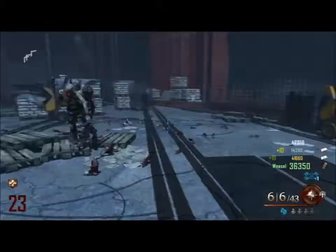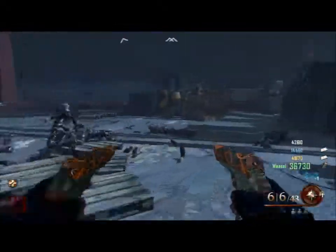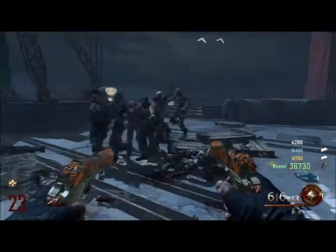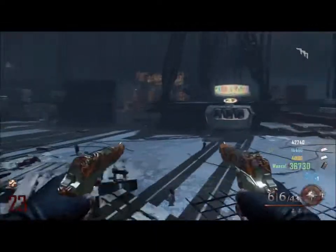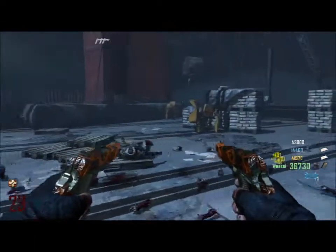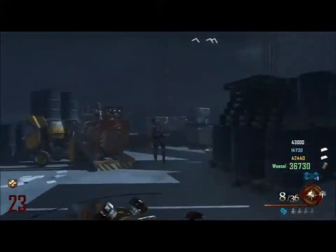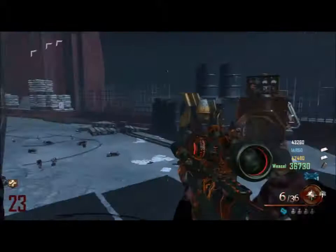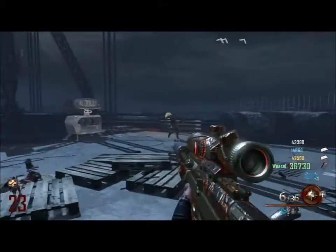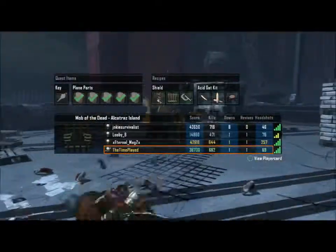The silver spoon that you receive in the cafeteria — like I said — is as strong as galvanized knuckles, which I believe lasted until about round 15 before they were two-hit kills. So that makes the spoon last until about round 15 before it's a two-hit kill. So unless you're doing this at round 16, 18, 20 or whatever, you still have a one-hit kill with that spoon.